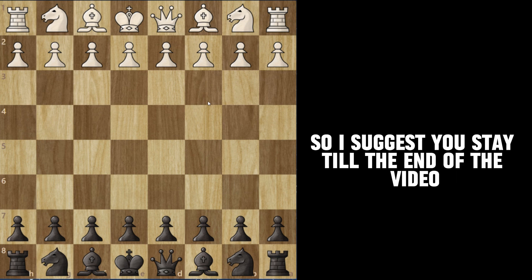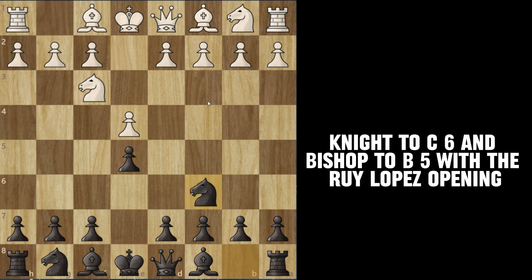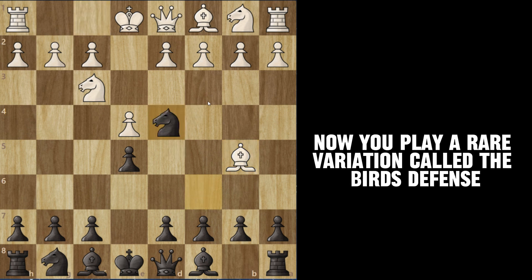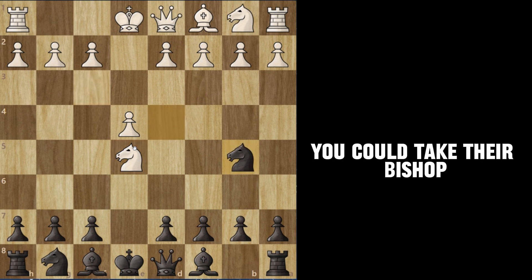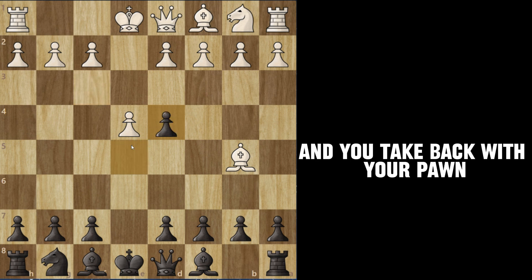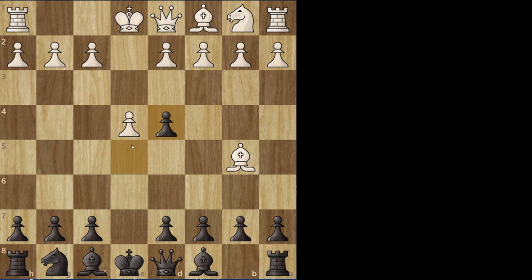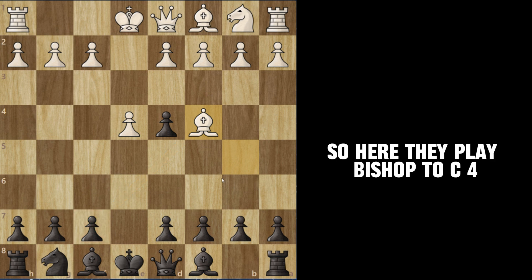Here we have e4 e5, knight to f3, knight to c6, and bishop to b5 — the Ruy Lopez opening. Now you play a rare variation called the Bird's Defense. If your opponent takes your pawn here you could take their bishop, but we're not going to focus on that. Here they're going to take your knight and you take back with your pawn.